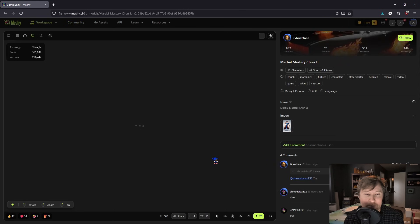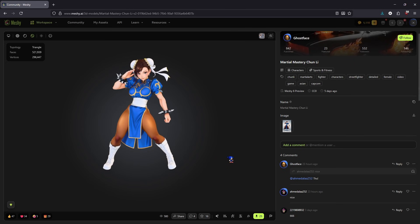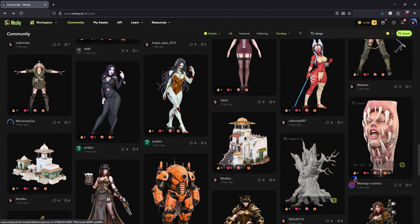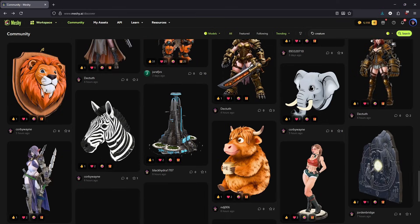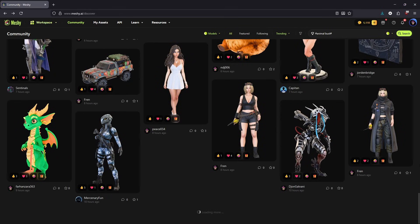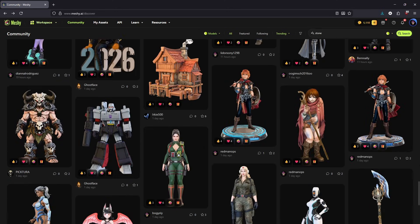But before we dive in, a bit of context. Meshi.ai has become pretty massive in the 3D creation space. Over 6 million creators are using it, and they've generated more than 40 million models. But numbers don't mean much if the quality isn't there, so I wanted to see for myself how these models actually hold up, especially compared to the kind of assets that we usually analyze on the channel.